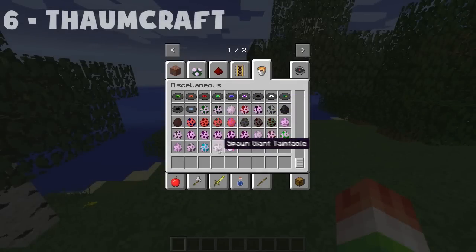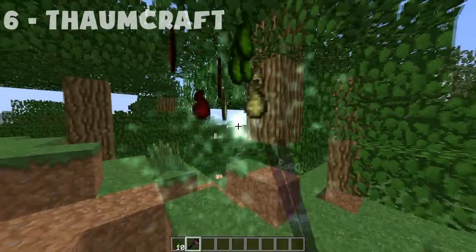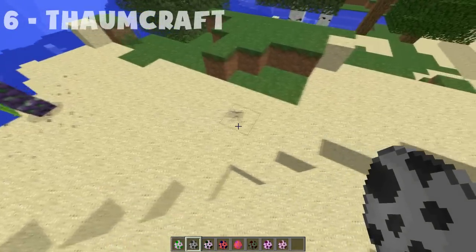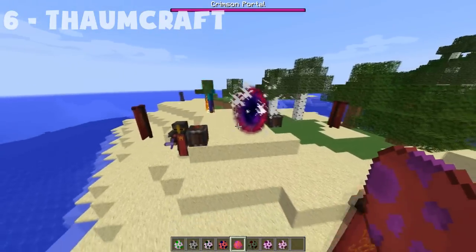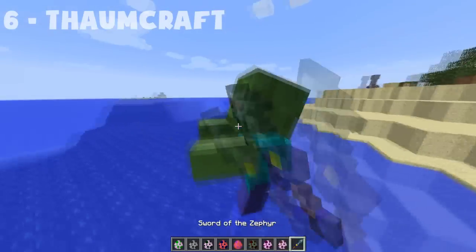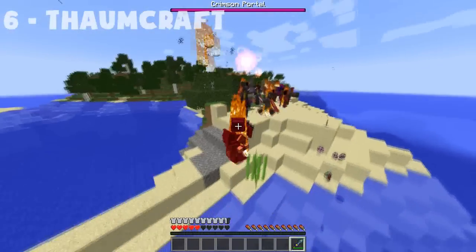In our number six spot, we have Thaumcraft. I'm probably saying it wrong, sorry about that. This mod adds tons of blocks and new items, and it's all about drawing magic from physical objects and reshaping it to perform miracles. It's a mod I'd have to sit down and take time to learn. If you're into magic mods, this is definitely for you — it does look like a lot of fun.